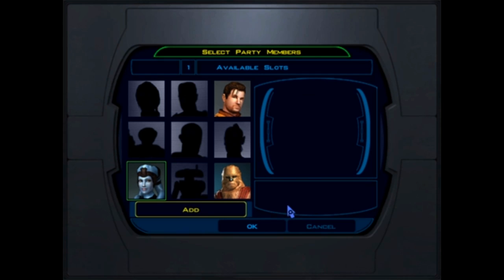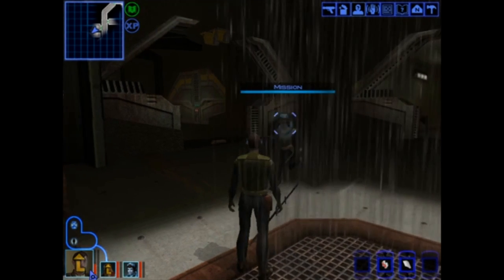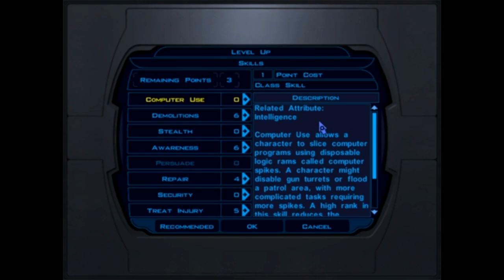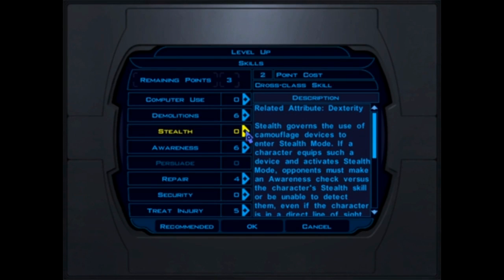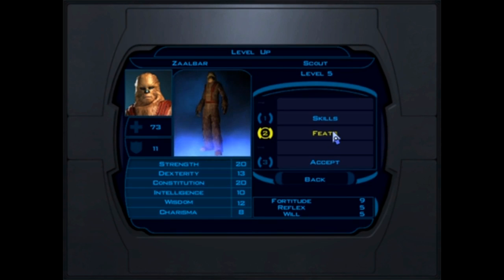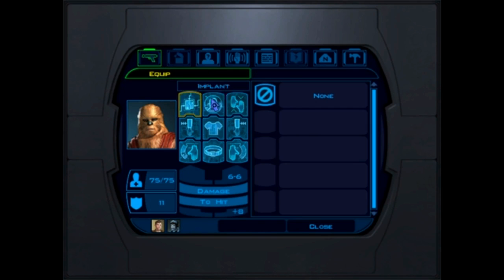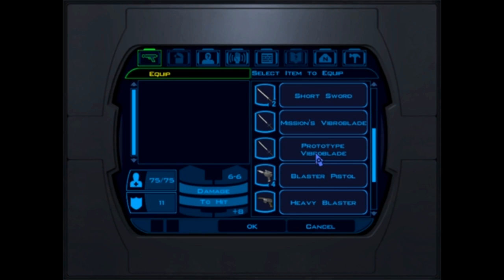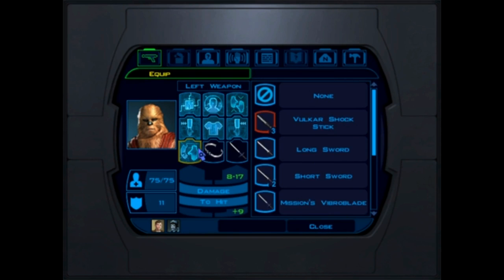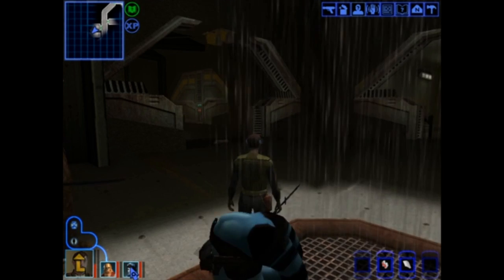Alright, we're going to take Zalbar and Mission. Zalbar — level up. Skills: fill up treat injury. Feats: we want to start working him on two-weapon fighting. And accept. So Zalbar — we're going to give him the prototype vibroblade, because he only has one perk in two-weapon fighting right now, so I don't want to give him the second weapon yet. And Wookiees cannot wear armor or headgear, so that's that.